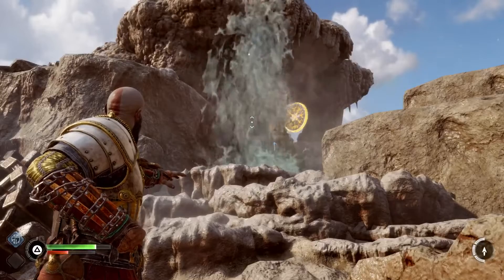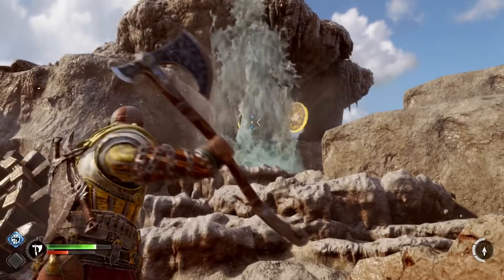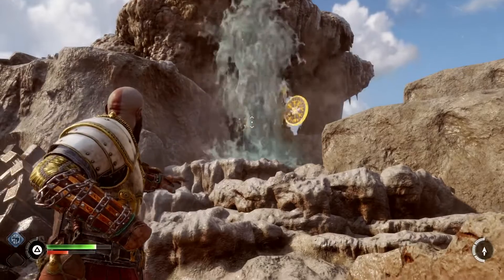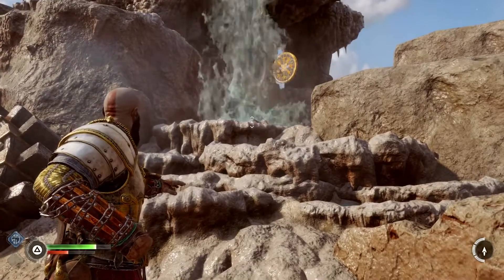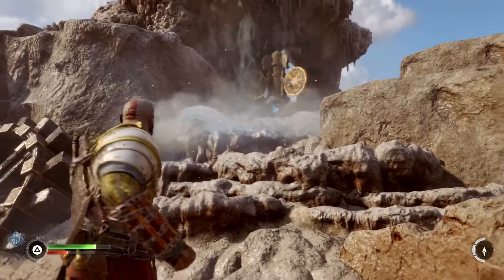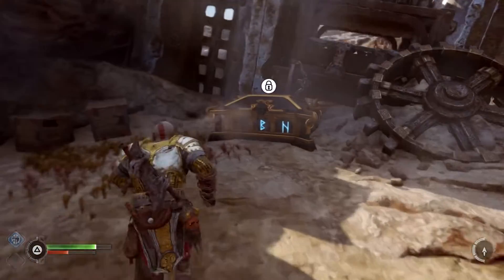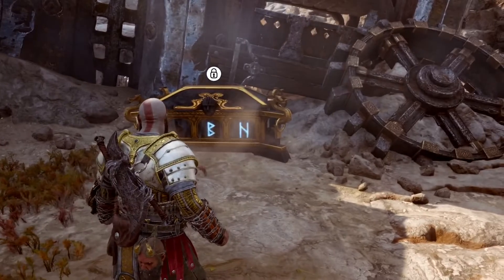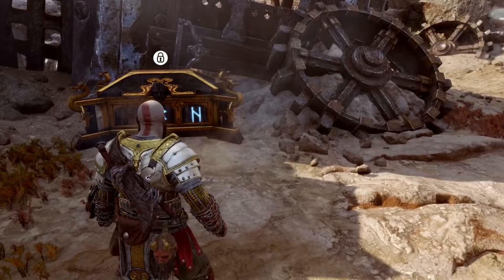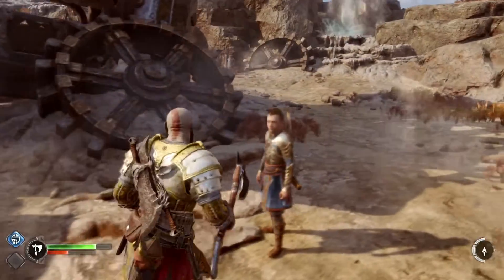Moving on here now. The first one is by this water spout here — the water spout is blocking it. Freeze it. Let me see — that's the correct symbol there. Double check — yes, that's the correct symbol. So that symbol is matched with that one here. Let me go find the others.